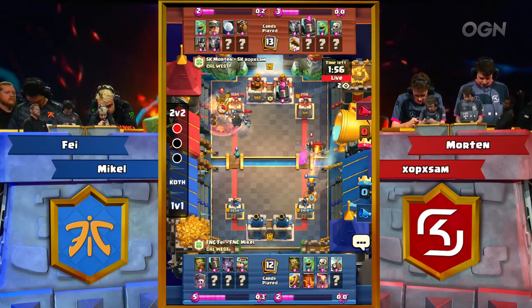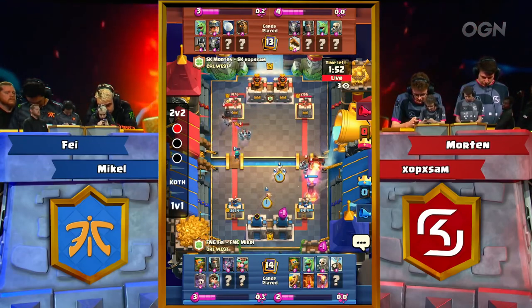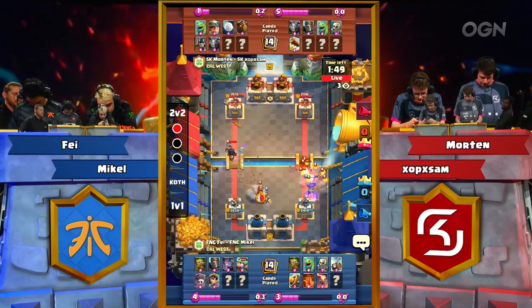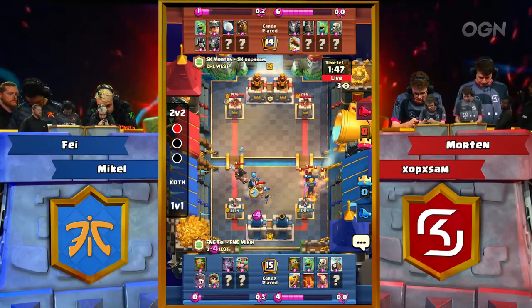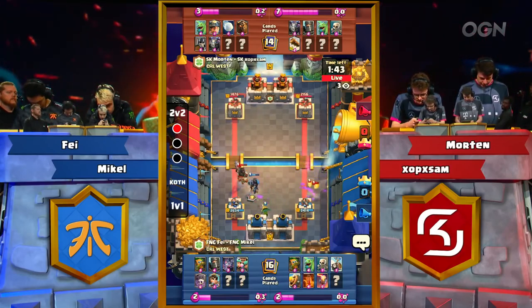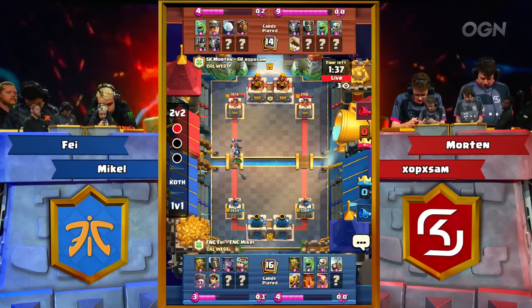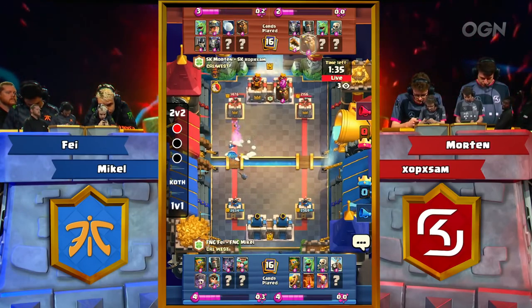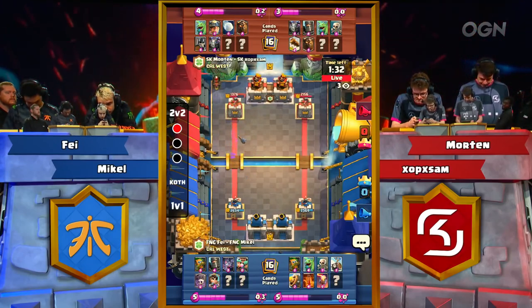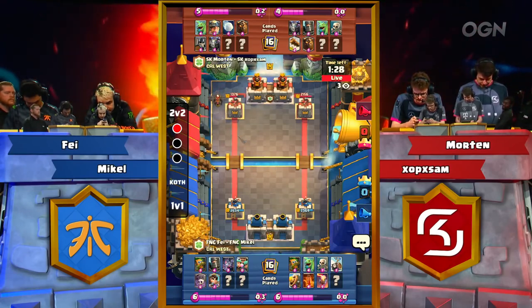SK probably really hoping they have a Poison in their deck. Princess comes out — a card we've seen very little of here at CRL — and Miner right to the Princess. Dark Prince comes in behind, but with that Dark Goblin not going to get to tower. Good idea from SK but doesn't quite pay off. We have a lot of Logbait aspects from Fnatic: the Dark Goblin, the Dark Prince Charge, the Rascals, the Princess, the Graveyard.